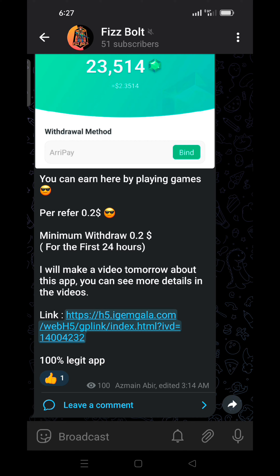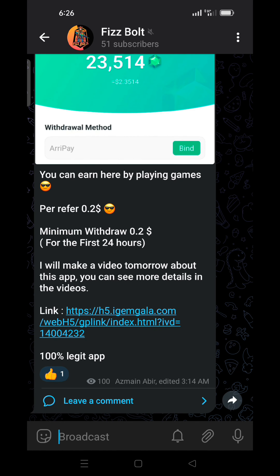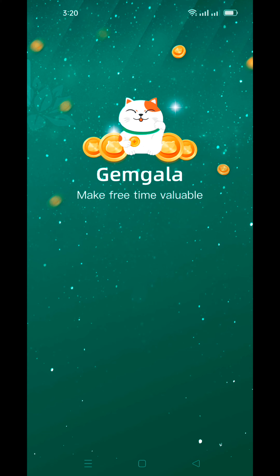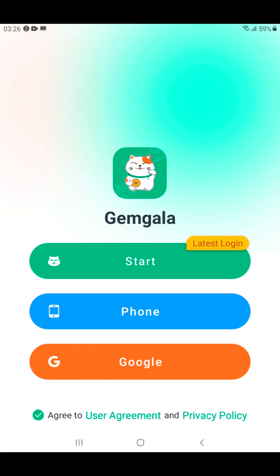First of all, you will get the link in my video description — just click the link and it will redirect you to the Play Store, then click install. I already have the app so I don't need to install it again. After finishing the installation, open the app.